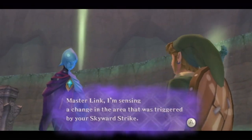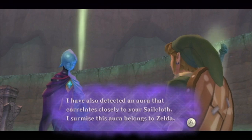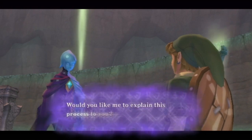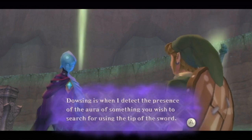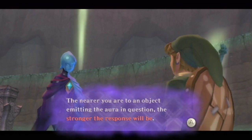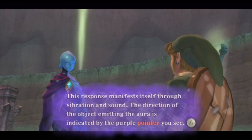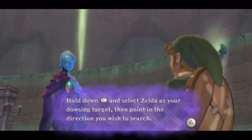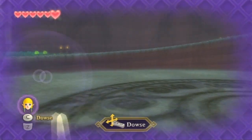Fi says: 'Master Link, I'm sensing a change in the area that was triggered by your Skyward Strike. I have also detected an aura that correlates closely to your sailcloth. I surmise this aura belongs to Zelda. I can lead you in the direction of this area through a process known as dowsing. Would you like me to explain this process?' Yes, please! 'Dowsing is when I detect the presence of the aura of something you wish to search for using the tip of the sword. The nearer you are to an object emitting the aura, the stronger the response will be. This response manifests through vibration and sound. The direction of the object emitting the aura is indicated by the purple pointer. Hold down C and select Zelda as your dowsing target, then point in the direction you wish to search.' So let's do this — and then I dowse.